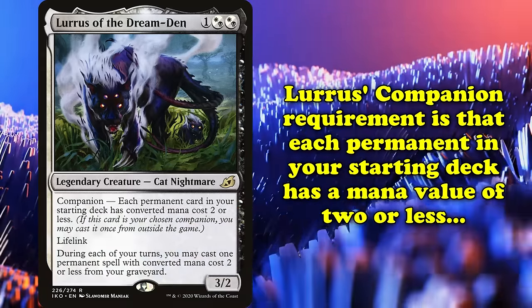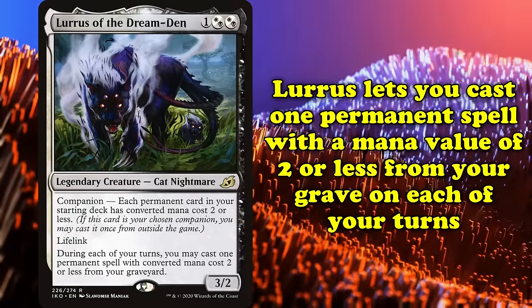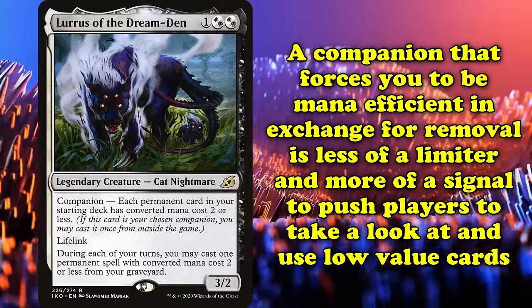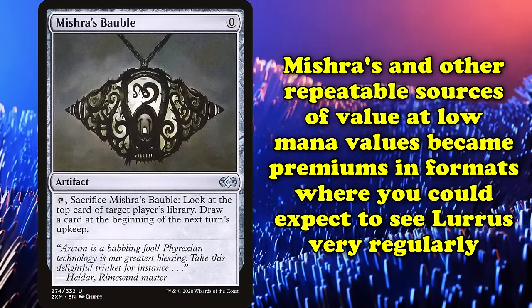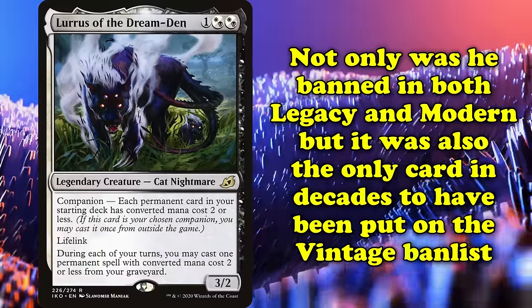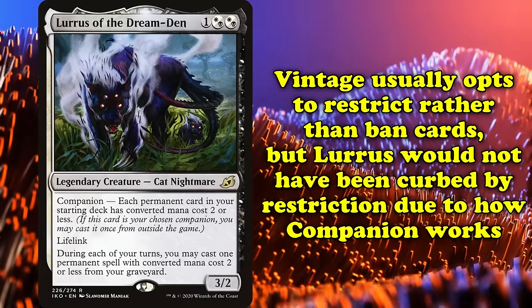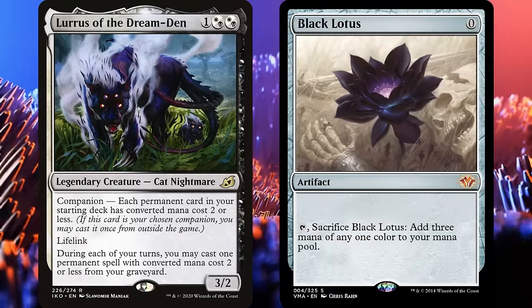No Companion was quite as potent as Lurrus of the Dream-Den. With a Companion requirement of each permanent in your starting deck having a mana value of 2 or less, Lurrus lets you cast one permanent spell with a mana value of 2 or less from your graveyard on each of your turns. While in theory this restriction prevented Lurrus from playing any major bombs, competitive decks aim for mana efficiency anyway. A Companion that forces you to be efficient in exchange for removal is less of a limiter and more of a signpost to push players to centralize around low-cost cards. Not only was Lurrus banned in both Legacy and Modern, it was the only card in decades to have been put on the Vintage ban list. Vintage as a format usually only restricts cards instead of outright banning them, yet given the nature of Companion, restriction would have done literally nothing to the card. As such, there was a time where Black Lotus was legal in more formats than Lurrus of the Dream-Den.